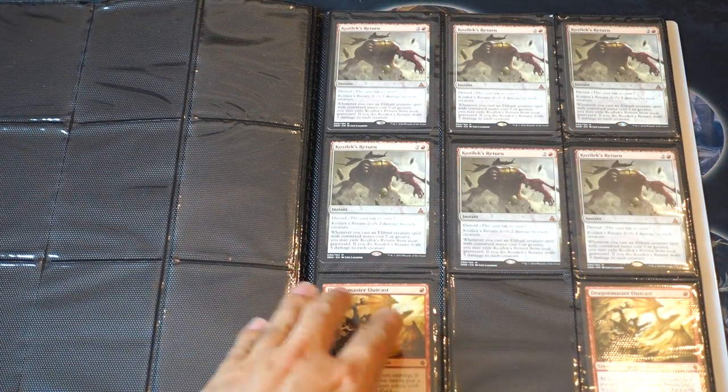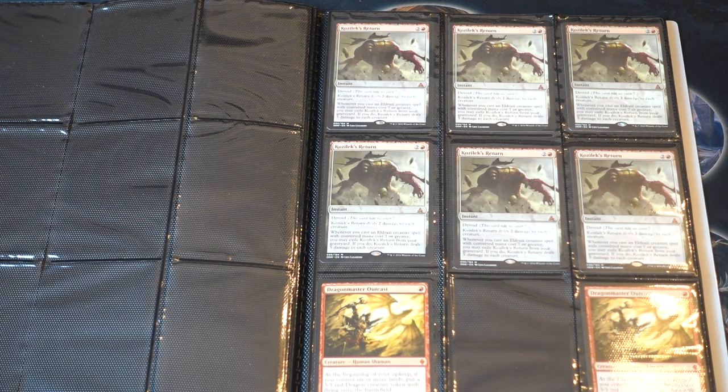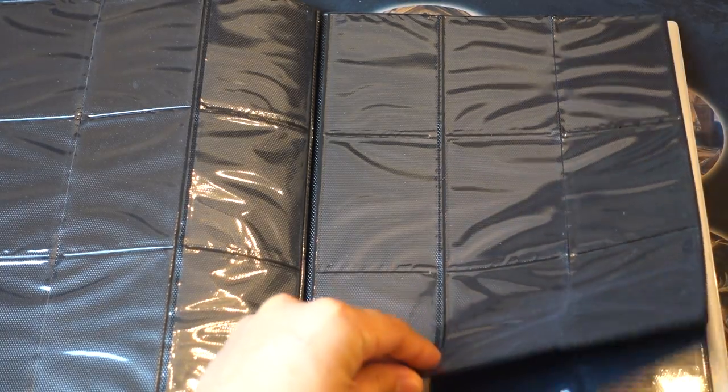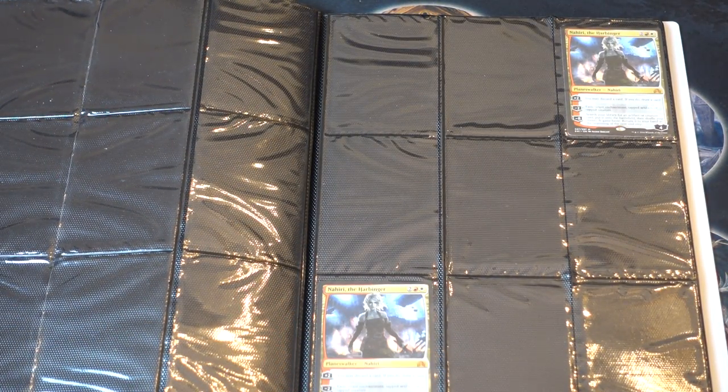Painful truths foils are interesting. Kozak's Returns — okay. Dragon Master Outcast is a very good card: it costs one mana, it can produce dragons, dragon tokens are good, and it's going to hit an all-time low. I would be looking into this. A lot of these cards are going to rotate, so I'm going to call this a rotation spec.